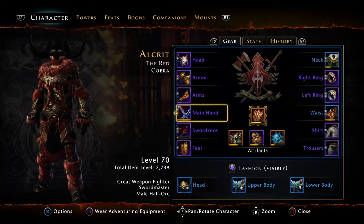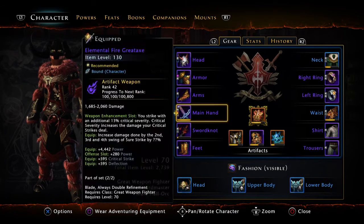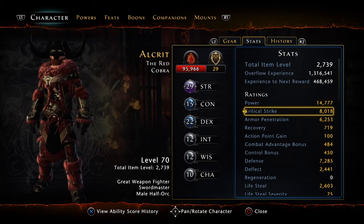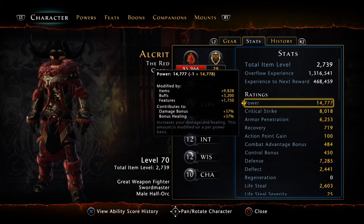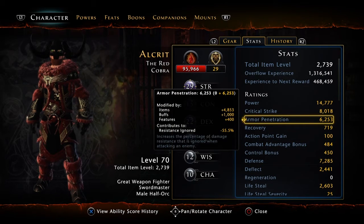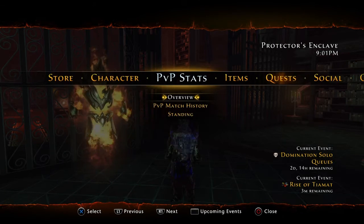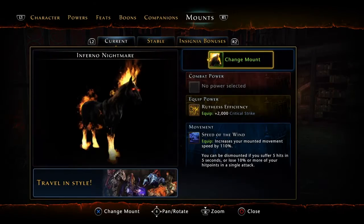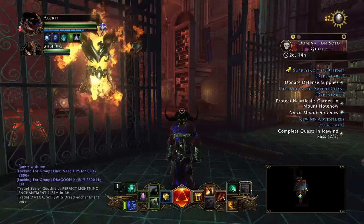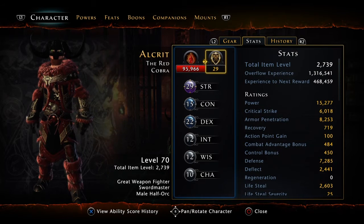That's basically what I'm running. I'm trying to get more power because more power is more damage. Here are my stats: 14k in power right now, 8k on critical strike, and 6k on armor penetration. I can switch that up occasionally by going over to my mounts and swapping my mount ability or mount power into armor penetration, and that bumps up my power.